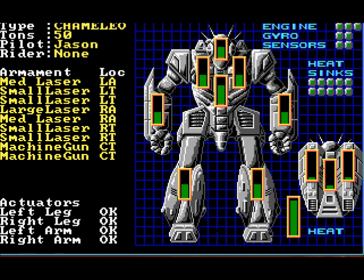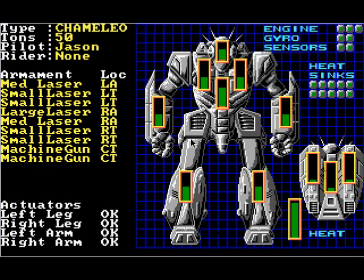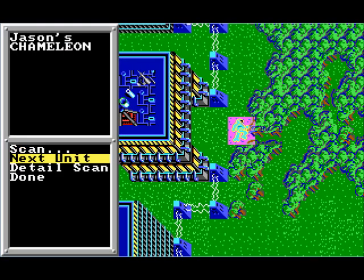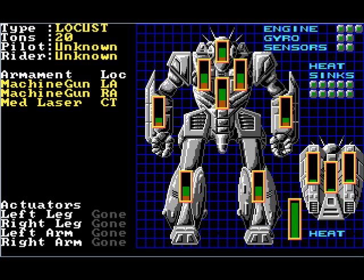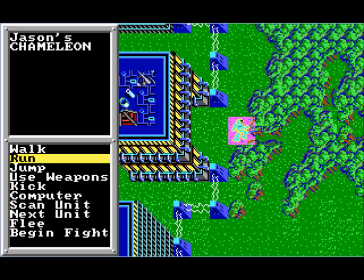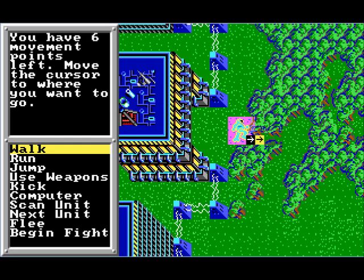Now that I've explained how the components on a mech work and what you'll see on a detailed scan, we can look at the enemy. That flashing red section is the internal structure of the mech in the different body parts. The Locust is an actual combat model, although its actuators have all been removed so it can't move or aim properly. Theoretically, that medium laser in the center torso should still be able to shoot, but in practice it doesn't — thank goodness. Let's get out there. We can walk six movement points, which get limited by cover.